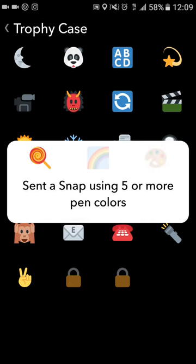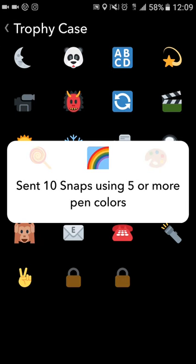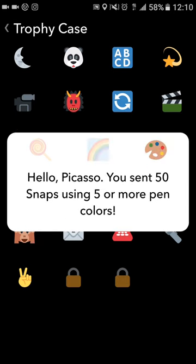This one is crazy — send a snap using five or more pen colors. Some of you don't draw, but I draw all the time. I use five or more pen colors in my drawings. You send 10 using five or more colors, and then you send 50 to get the Picasso trophy.